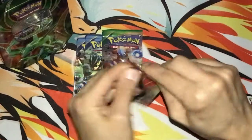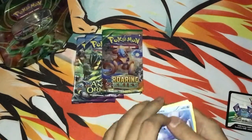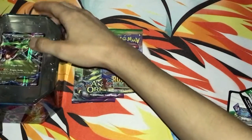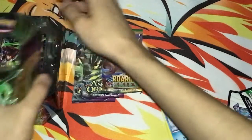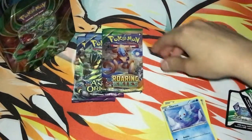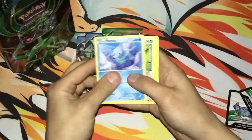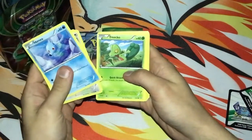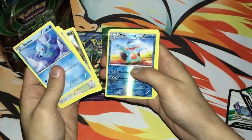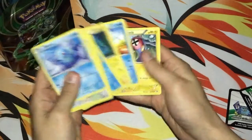Be sure to comment down below with any comments or suggestions for openings I should do. There we go — good thing I caught that. Alright, I'm gonna do the card trick, just go through them. We got Horsea, Tangela, and Turquoise. Then Marshtomp, and then a holo Phantump and Lantern. Marshtomp — nice.